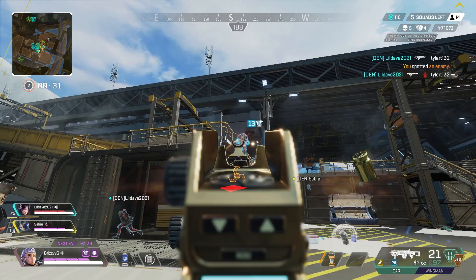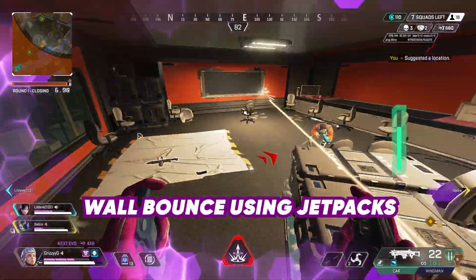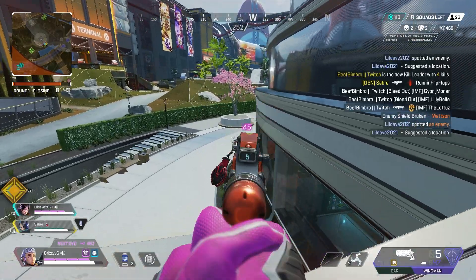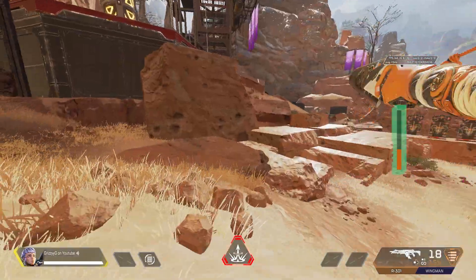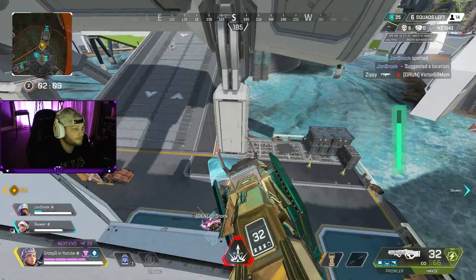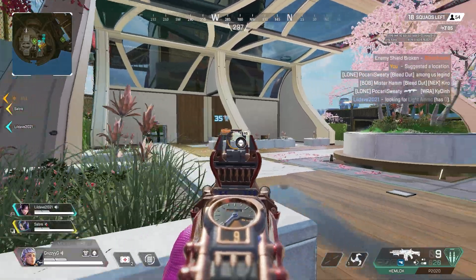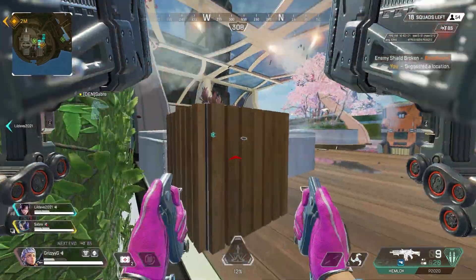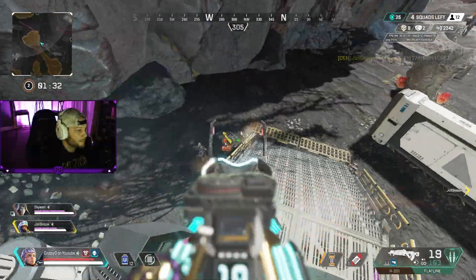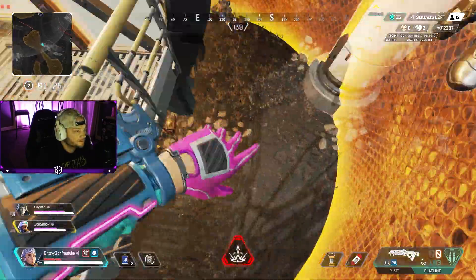Tip number five is similar — jump off walls to skip your animation and get your weapon out faster while mid-flight. For example, when you're mid-flight and want to engage an enemy, you can fly, press jump against the wall, and your character will skip the hand animation and engage that enemy quicker with their weapon. This is also useful for switching weapons mid-air: press jump, then quickly tap to switch weapons, and you'll be ready to engage when you hit the ground.